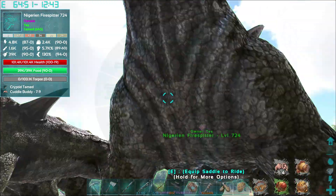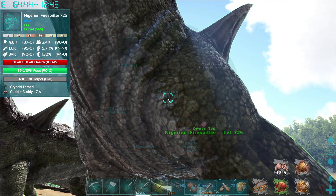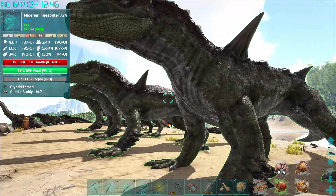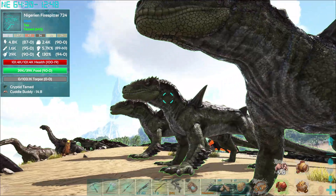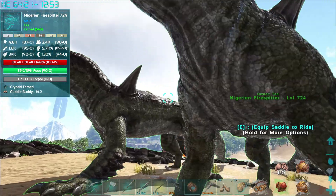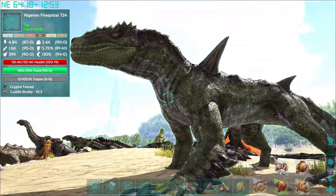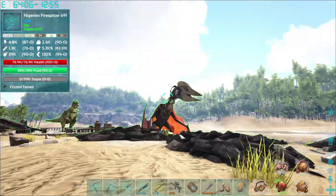I did not want to enable mating on you. Too bad — the allow special AI attacks does not work with the copy settings to nearby fire spitters. That was a shame when I found that out.